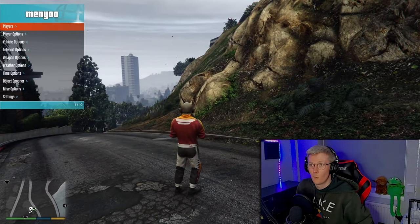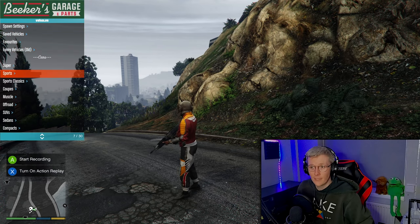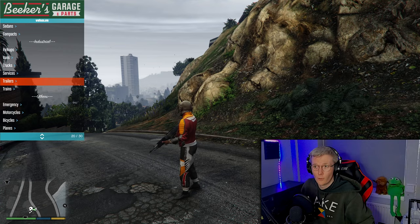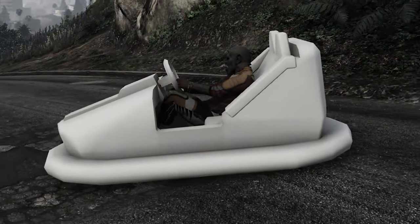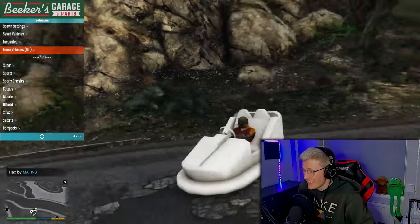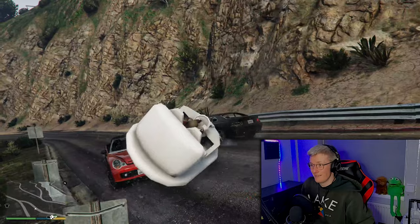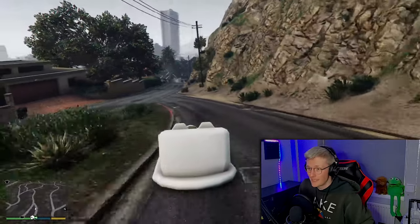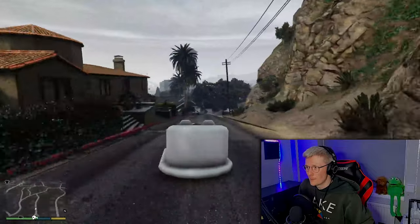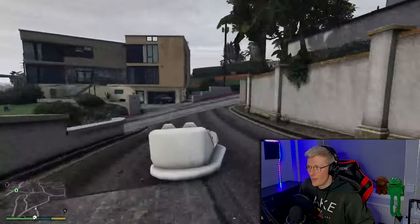A lot of people are already gonna be onto this, but some people won't be. So we can go to vehicle options and vehicle spawner. This has got every vehicle in the game that you can pick — you can even pick trains and stuff like that. So let's do bumper car. There we go, we're in a bumper car with no texture whatsoever. Good start. My god this is fast, this is so fast!